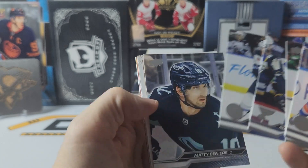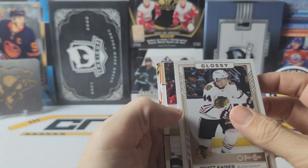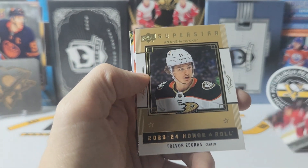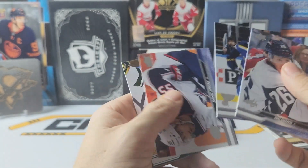Looks like we have another glossy bronze of Wyatt Kaiser. Debut dates of Simon Edmondson. And a superstar honor roll of Zegris. And base.